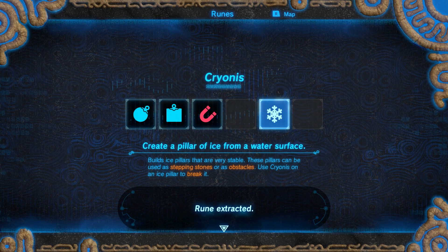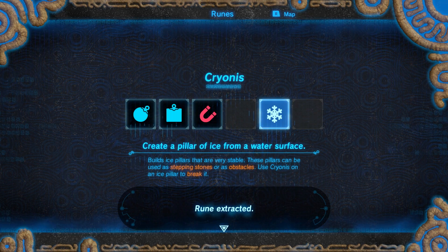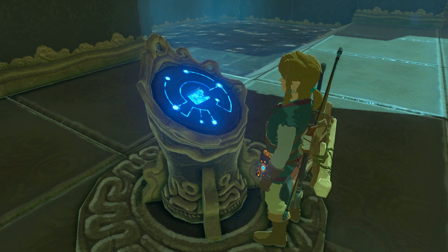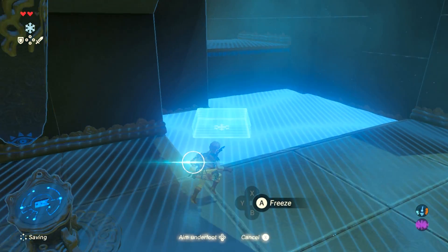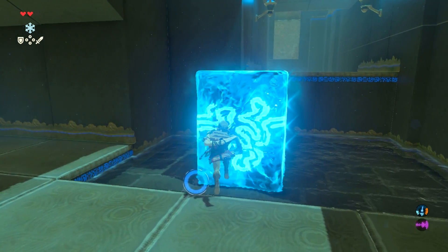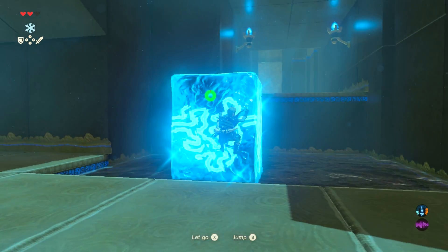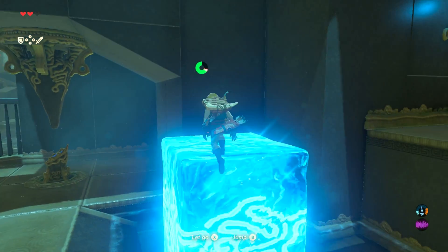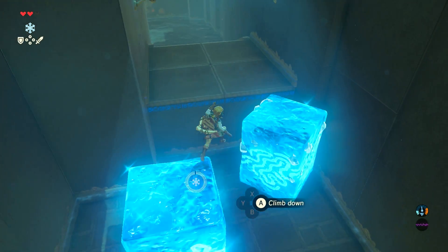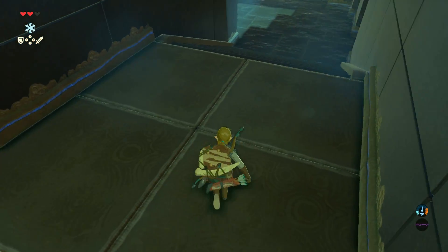This is Kryonis — create a pillar of ice from a water surface. Builds ice pillars that are very stable. These pillars can be used as stepping stones or as obstacles. Use Kryonis on an ice pillar to break it. So when we have it selected, we can hit the rune button and on any body of water, hit A and create this pillar. Although it's made of ice, it's actually not slippery. We can climb on it, and this is a great way to save yourself from getting drowned if you're at the shore of water. You can make a bunch of these pillars and kind of use them as stepping stones to get through the water, and if you want to get rid of them, you just go over them and hit A when you're using the rune.